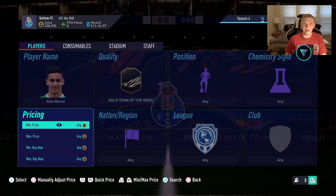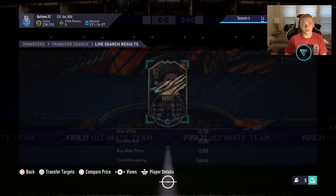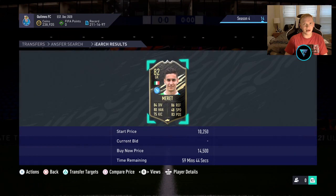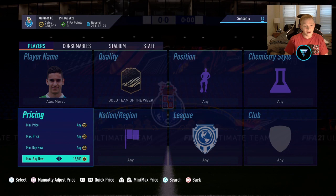After Coates, I want to look at in-form Merit — he's a lower budget option going for about 13k. He's an Italian goalkeeper in the Italian league, rated 82, with great links. I think he's definitely going to go up when he goes out of packs because there's going to be a lot of demand for him. He generally gets listed cheap so you can snipe and bid on him for around 13–13.5k and make some really good coins. I definitely recommend checking out Alex Merit.